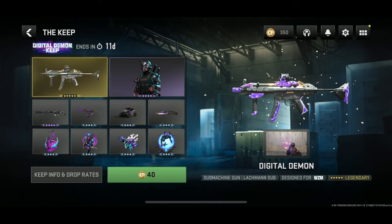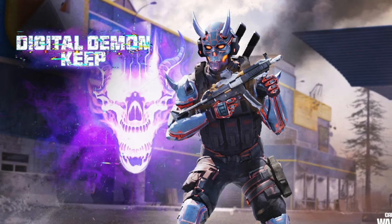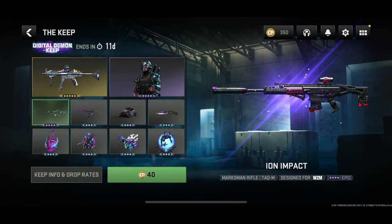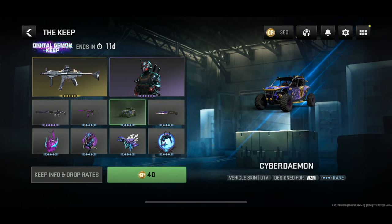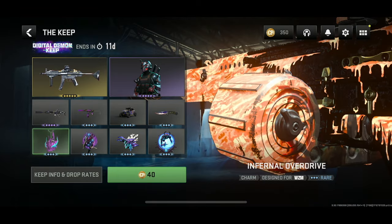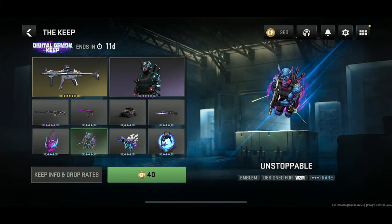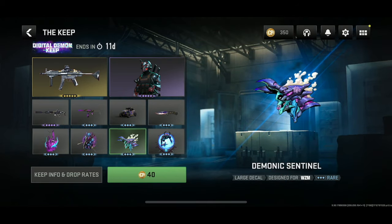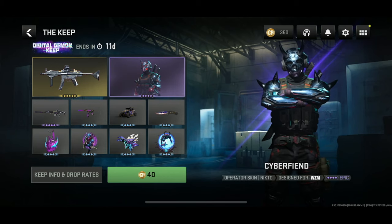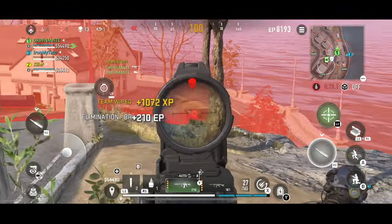The current Keep will last another 11 days, so they're not adding a new Keep every single week — these aren't really tied to the weekly events either. This one is called the Digital Demon Keep and has 10 different items, including a pretty exclusive legendary blueprint with tracer effects and death effects. There's also an operator skin with heavy Ultron vibes called Cyber Fiend, a blueprint called Caustic Void for the Ion Impact, a vehicle skin called Cyber Daemon, a knife blueprint called Phantom Hex, the Infernal Overdrive charm, an animated emblem called Unstoppable, a Demonic Sentinel large decal, and a Back for More weapon sticker.